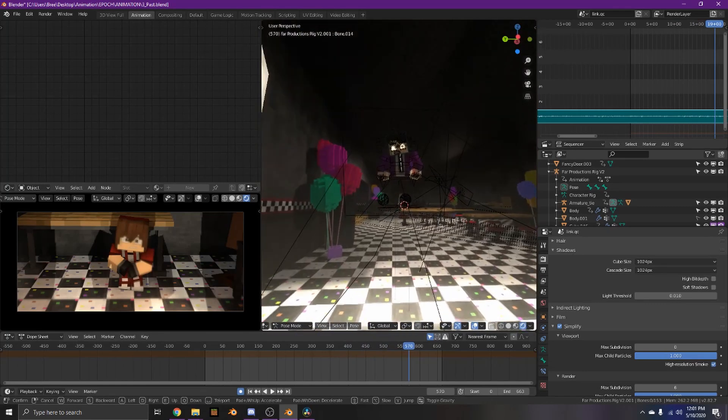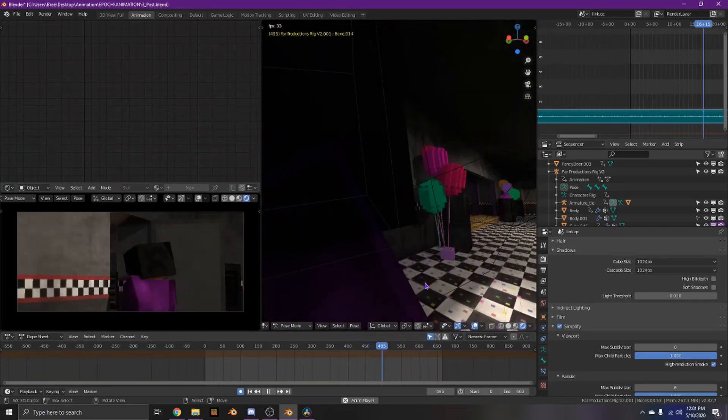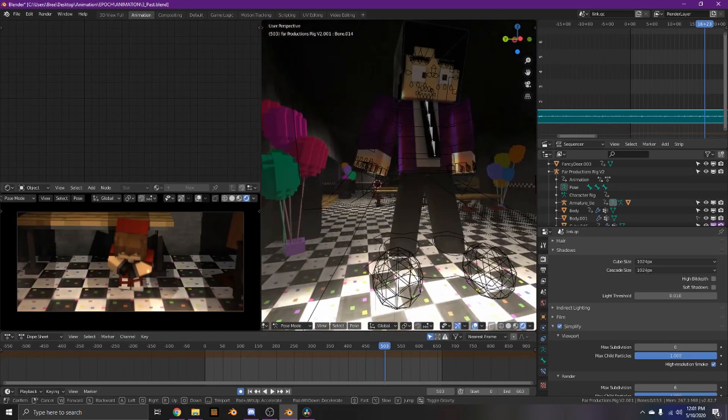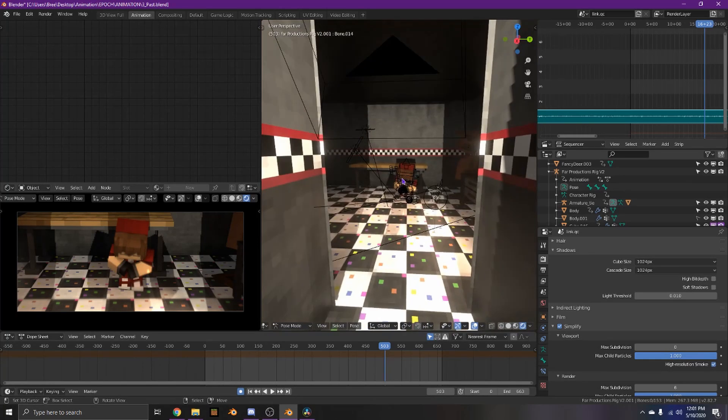For this scene, to get the shadow to work, I had to make him tiny. So you have tiny Afton right here so he casts the shadow.